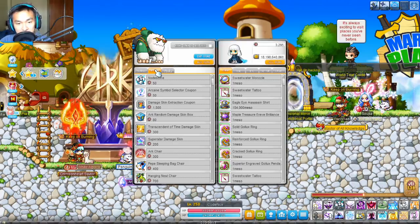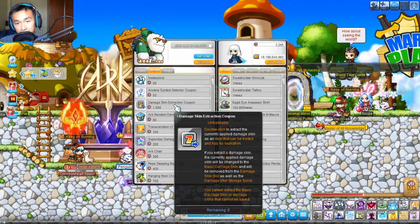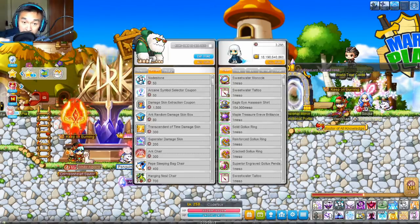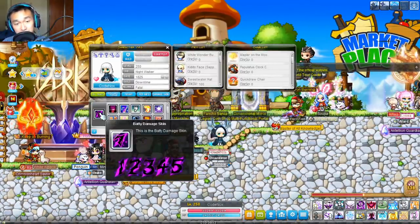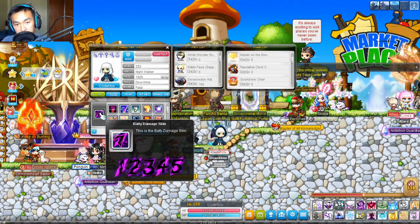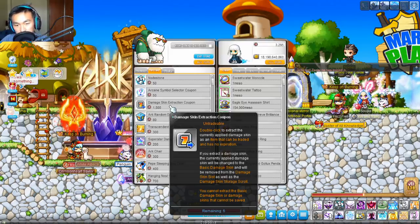The second tab is where things get slightly more interesting. First you have the Node Stone, the Arcane Symbol Selector Coupon, and the Damage Skin Extractor Coupon — which extracts the Damage Skin you have currently applied to your character and makes it into a tradable item. So for example, I have the Baddy Damage Skin equipped right now. If I used the Damage Skin Extractor Coupon, it would take this Damage Skin away, leave me with the basic one, and make it into an item I can give to mules. This is nice if you have a particular Damage Skin on a mule that you want to pass to your main.